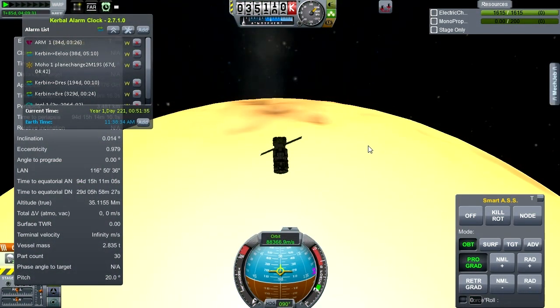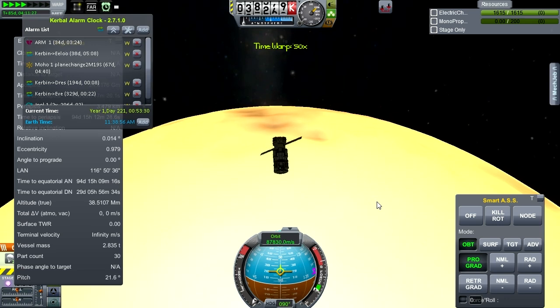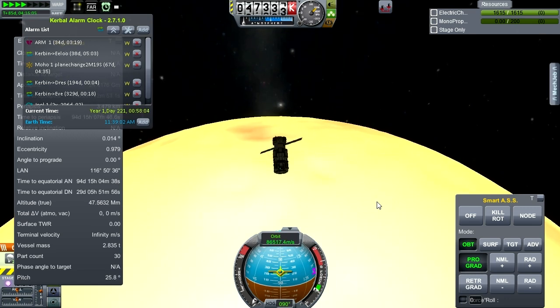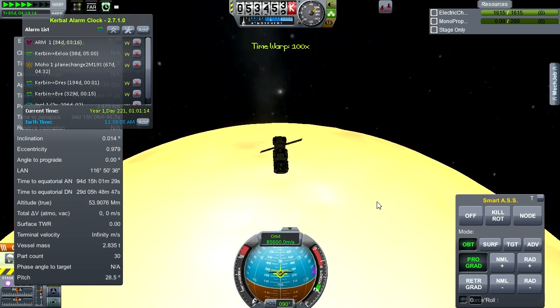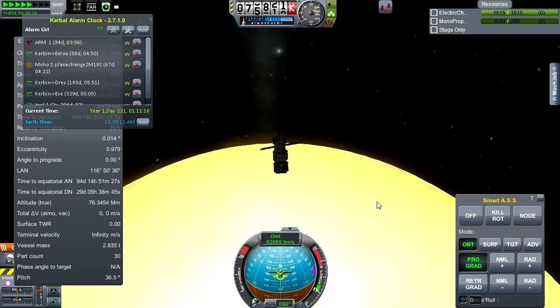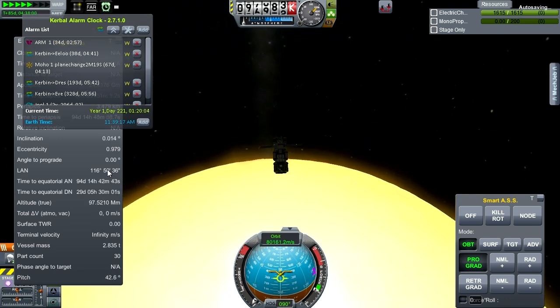Pausing briefly on my climb out from the sun to note that my comment about sunspots was apparently unnecessary, because I see sunspots. The Kerbin sun does have sunspots — interesting. Now that we're far enough out, I can actually time warp faster. I want to get to a point where I'm high in space over the sun, trigger the remaining science instruments, and then get about the business of getting on to the next thing to do.